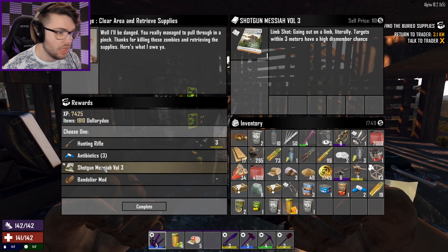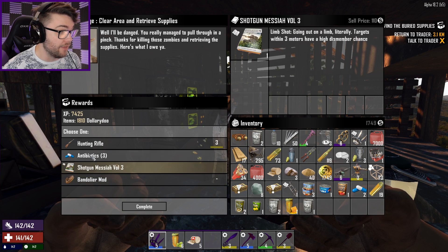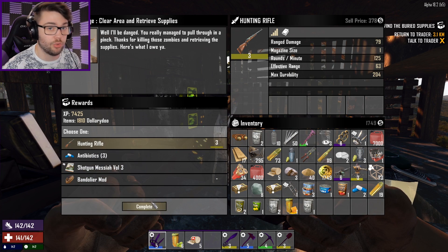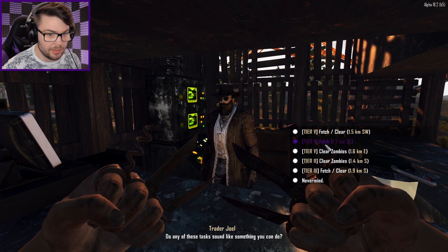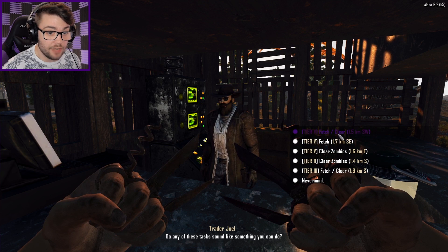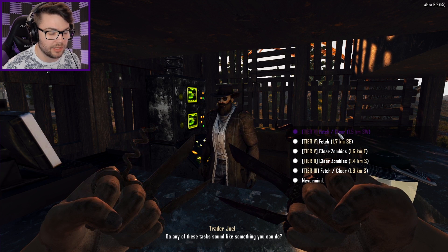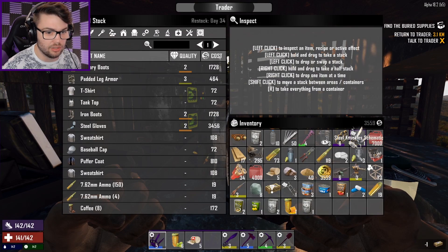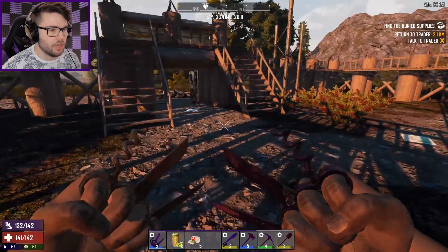What have you got for me? A hunting rifle and another book I've already read. Reload 30% faster - I don't have to reload ever. That's always just worthless crap. Let's take that one - that's the closest thing I've got to being worth anything. Tier 5 clear zombies, tier 5 fetch, tier 5 fetch and clear. Well that's going to be worth the most - that's like a whole day's adventure right there. Let's take that one. And let's quickly sell all the stuff I got because I don't need a hunting rifle - thanks but no thanks.